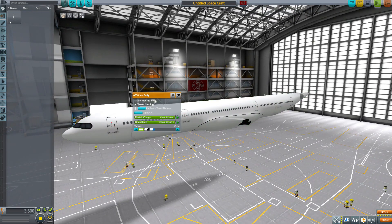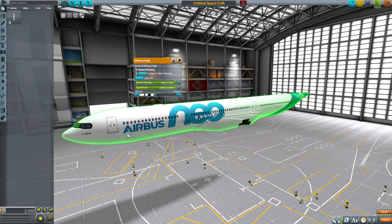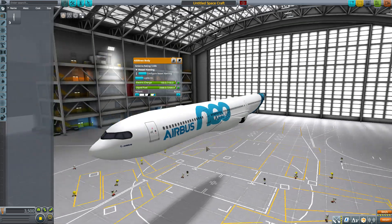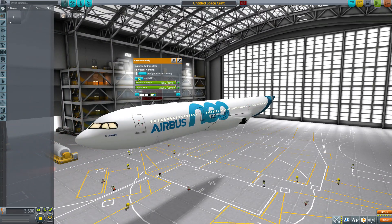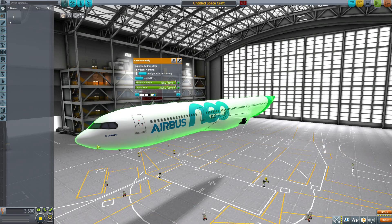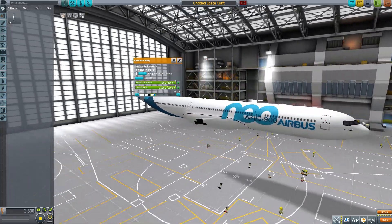On the skin for this thing it has three different options: a standard white, a black stripe going along the back, and the Airbus one with the full 'Airbus A Neo' bit painted on the side. The lighting is pretty good on there, nicely lighting up all the windows. Best of all, this has interiors for both the cockpit as well as the main passenger cabin, which is great.